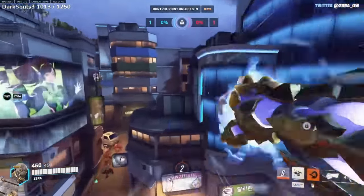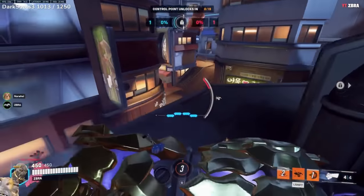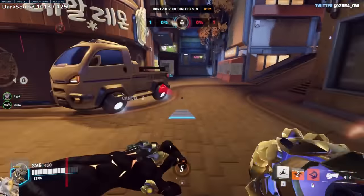Don't be afraid to flank, especially against tanks like Orisa and Roadhog. You can't really fight them, and they won't die unless you kill their supports. Use your cooldowns to reposition to high ground behind them, and it can cause the enemy team to split their attention or back up.